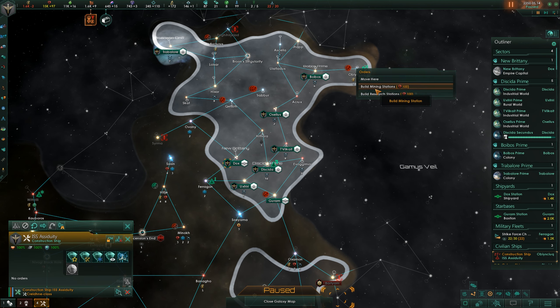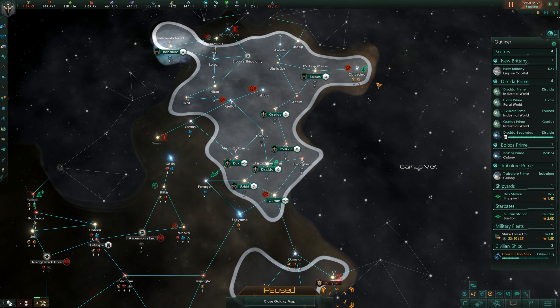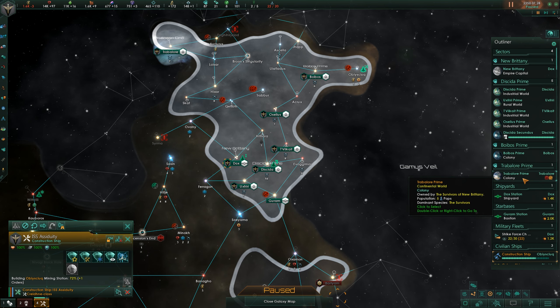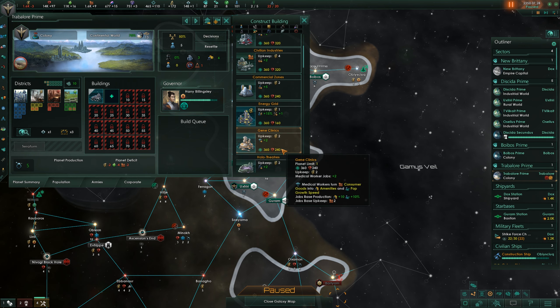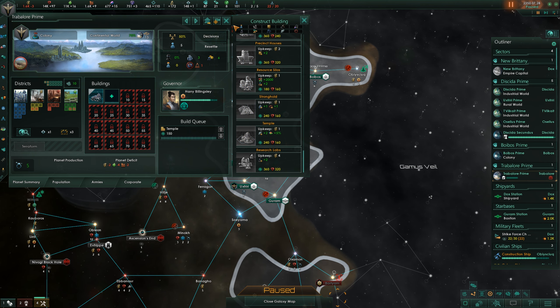Let's start with the mining station because we are losing some money at the moment, and then go ahead and queue up the research station as well. I should do more of that queuing — it's a little bit better. There are unemployed pops and a building slot available, so let's go ahead and get the temple. I like popping this wherever we can — I think it's good. Should take care of the unemployed pops.